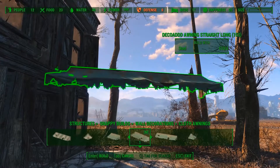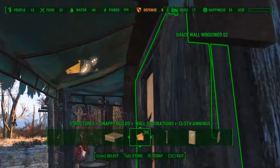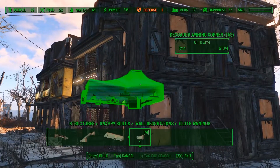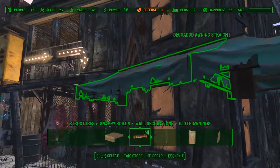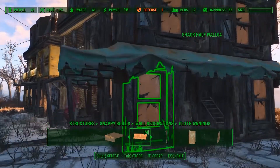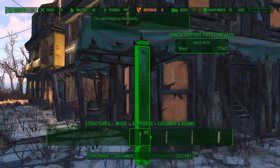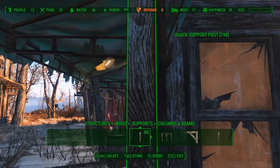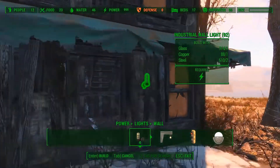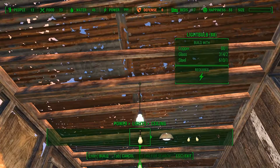Time to add some sunscreens. These come with the Snappy's House Kit mod. I will also place some shutters that come with the Snappy's House Kit. Inside I will place a lightbulb and a fan.